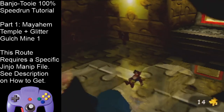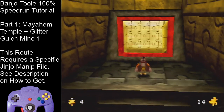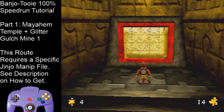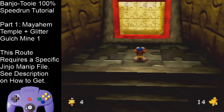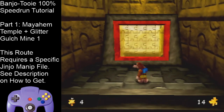From here we have 14 Jiggies, which is enough to do the next three puzzles. That's going to wrap it up for this part of the tutorial. The next part will cover Witchy World 1, which is quite a long level, but with the practice ROM this video should go by quite a bit faster. Thanks for watching.